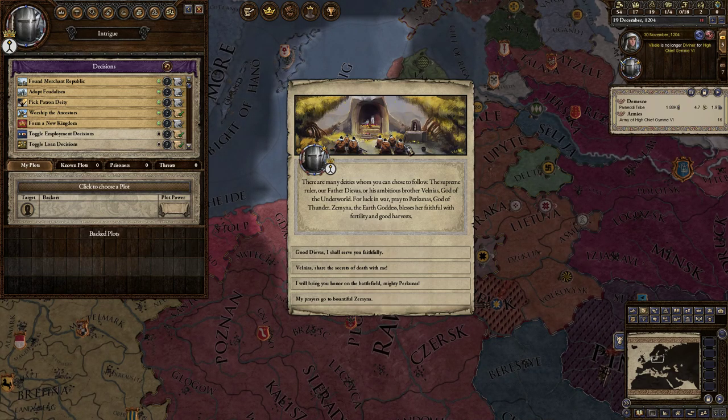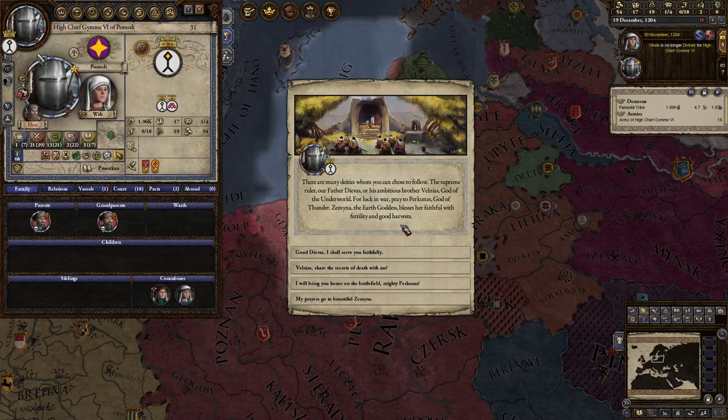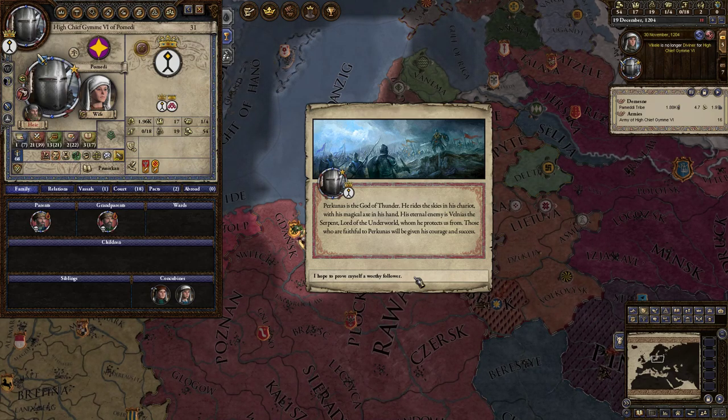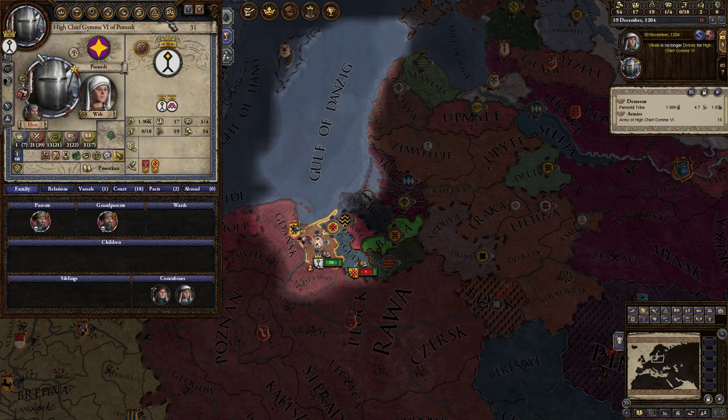You know what I'm going to do now? I'm going to pick a patron deity. There are many deities you can choose — the supreme ruler our father Dievas, or his ambitious brother Velnius, god of the underworld. For luck in war, pray to Pekunas, god of thunder. Zemina, the earth goddess, blesses her faithful with fertility and good harvests. But at the end of the day, we have his axe — we have to pray to Pekunas. Those who are faithful to Pekunas will be given his courage and success.